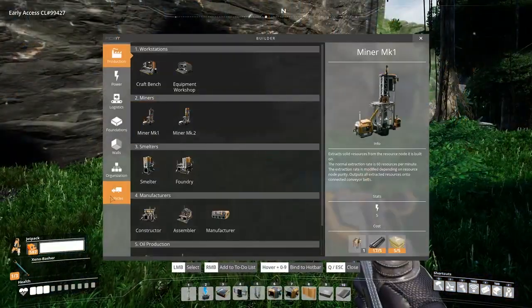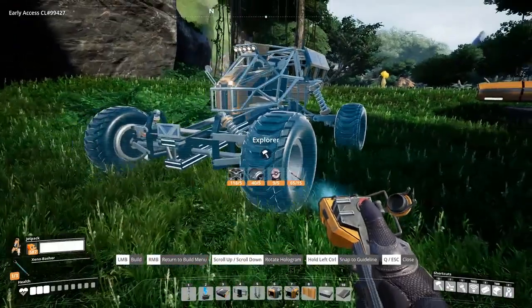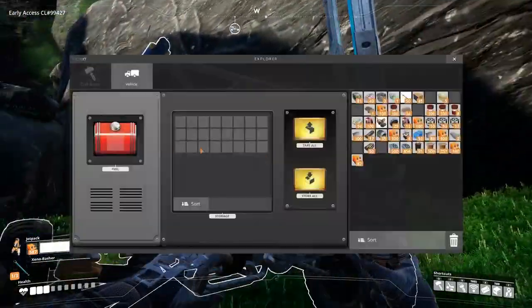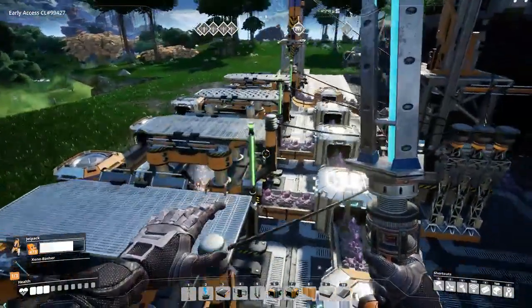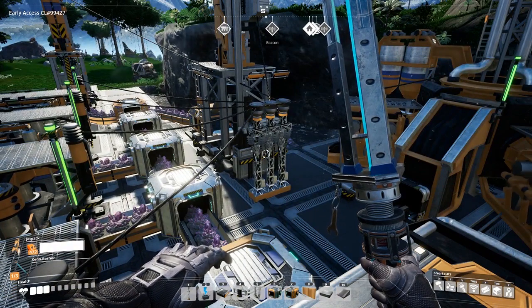You will also need five heavy modular frames, five motors, and 15 beacons to craft the Explorer. It's way faster and more agile than the truck or tractor, but only has 25 inventory slots for storage. And there we have the raw quartz into quartz crystal production.